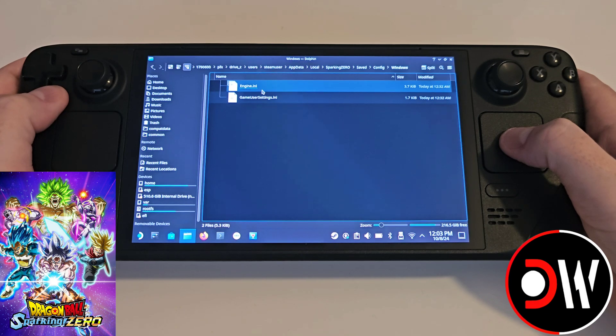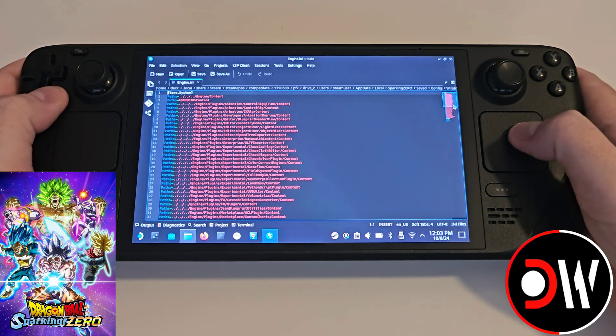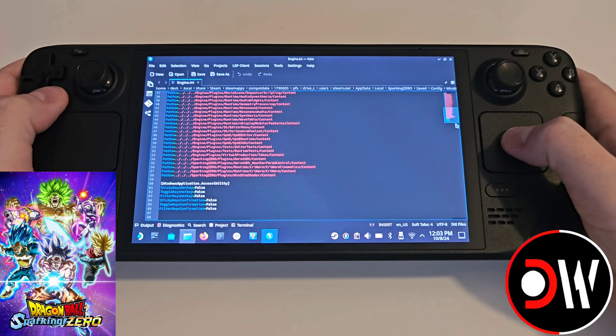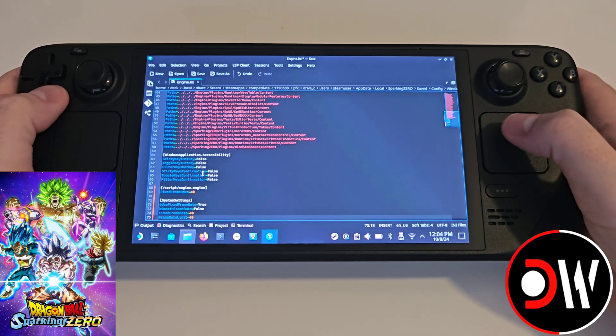Once you're inside the Windows folder we need to open the engine.ini file and scroll to the very bottom of the page, and right click with L2 and paste the following lines of code, which I have provided in the description of this video.